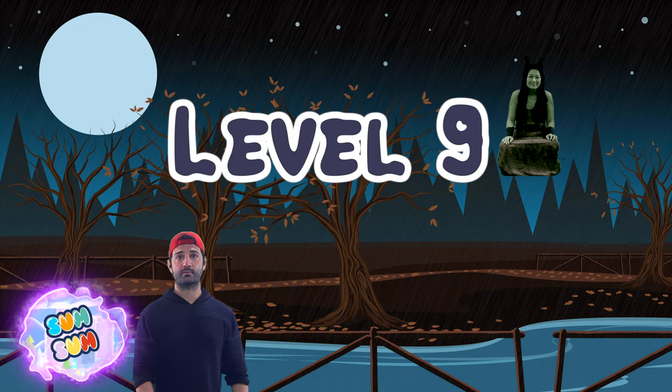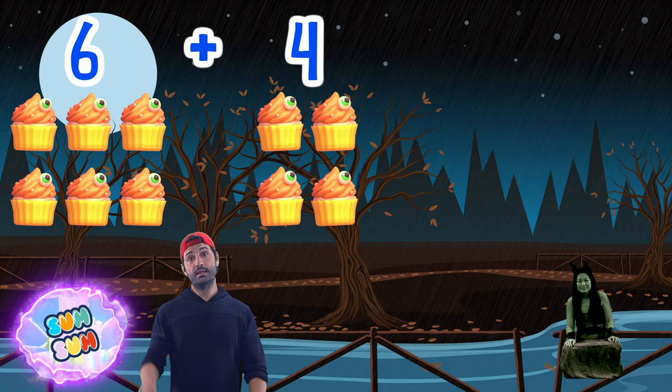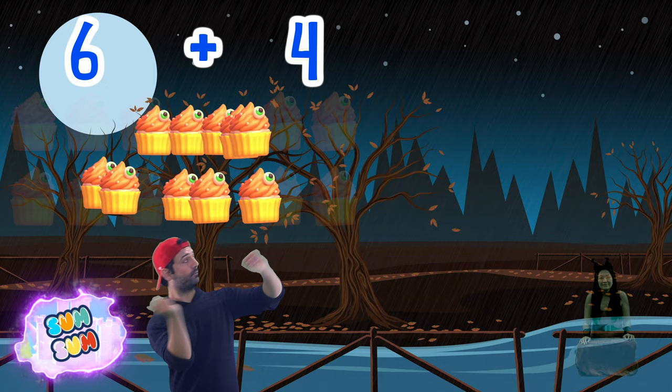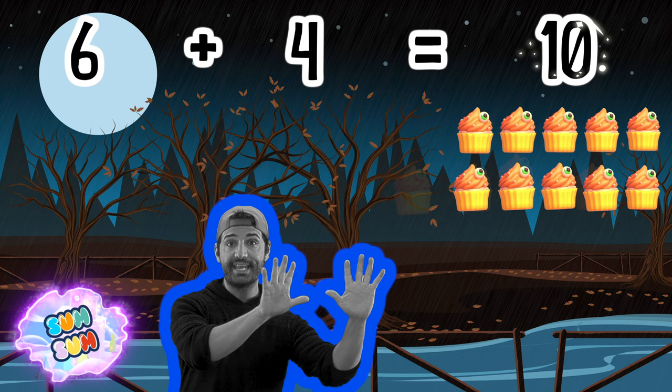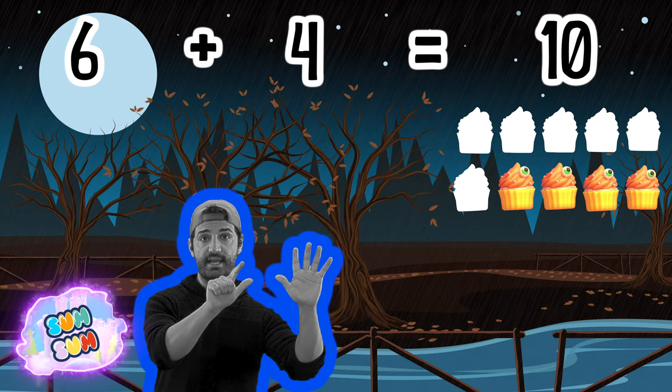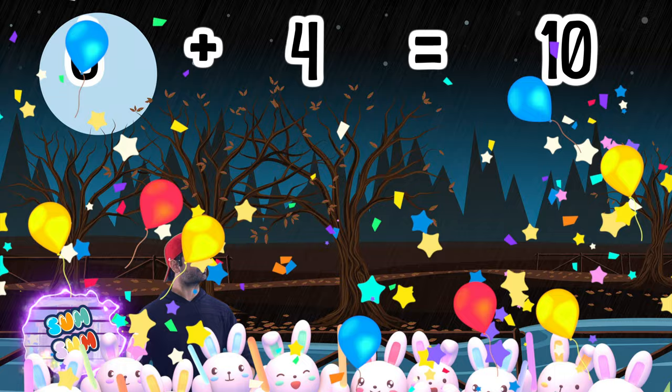Level 9! Six spooky cupcakes plus four spooky cupcakes! Six spooky cupcakes plus four spooky cupcakes is ten spooky cupcakes! The sum of six plus four is ten! One, two, three, four, five, six, seven, eight, nine, ten! We got it! Yeah!